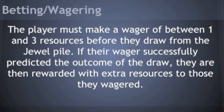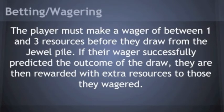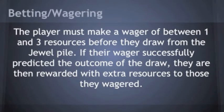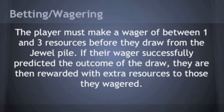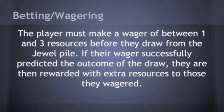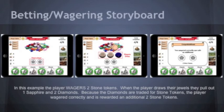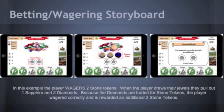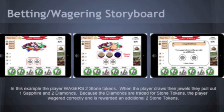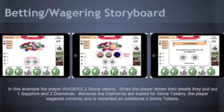The betting or wagering system is one of the main mechanics we had in mind while designing Crazy Catapults. Each player will wager some of their resources each turn before they draw jewels from the jewel pile. If their wager successfully matches up with the jewels they have drawn, then they are rewarded with additional resources. In this example, the player wagered two stone tokens, then drew two diamonds from the pile. Since diamonds are converted into the stone resource, their bet pays off and they gain two stones from the diamonds as well as two additional stones for their wager.